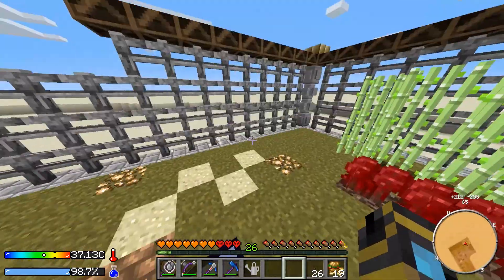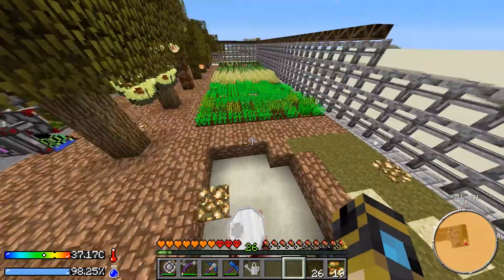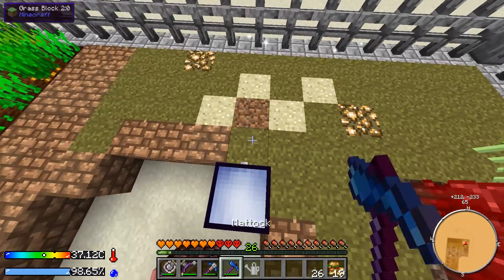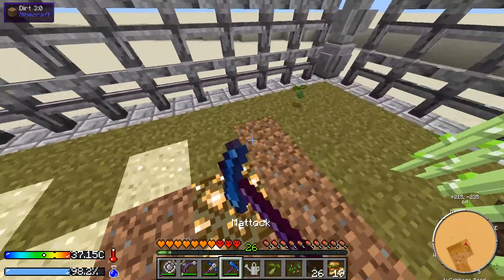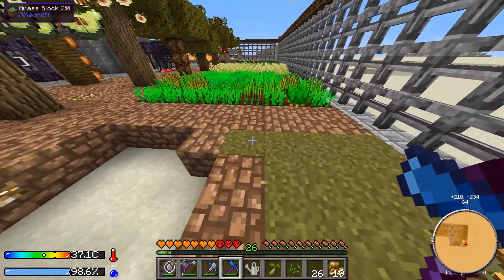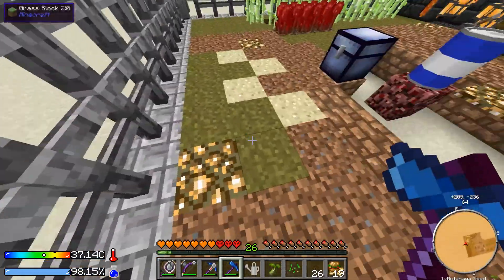We are over here because I needed some grass, and I don't have any patches of grass over at the new base. The reason we need grass is because there are three ways to get seeds in this mod. One way is to sift dirt in a sieve, and that will get you some of the seeds — not very many, but a few of the basic ones.